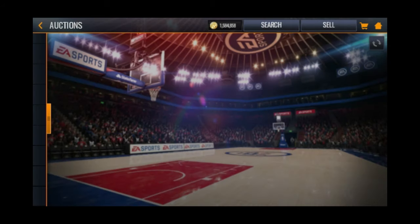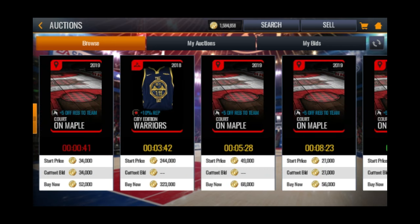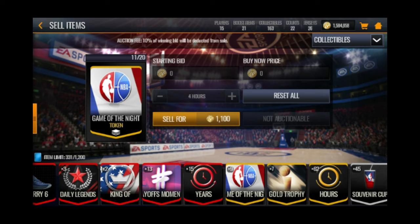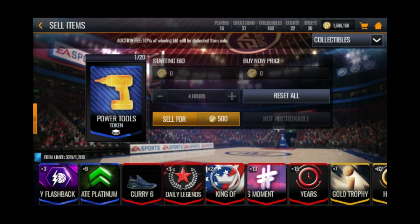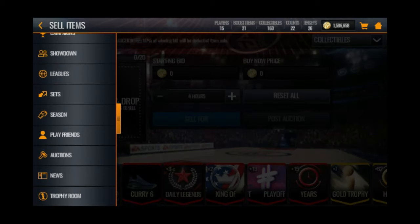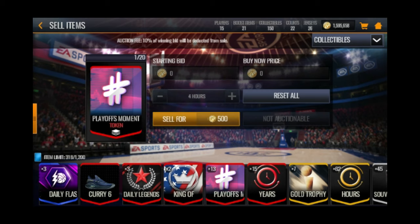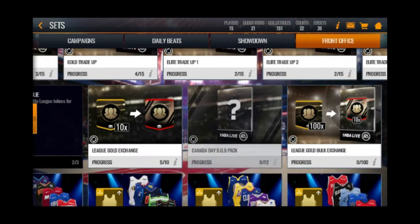I'm basically gonna be quick-selling everything. I wish there was a faster way instead of going to the auction house and hitting another button. I'm quick-selling the Game of the Night tokens because right now I only need a 107, and I'm already 106 overall. I don't play Showdown that much — I spend most of my time grinding. The other day I'm a 106 overall and I lost to a 104 overall by almost 20 points.